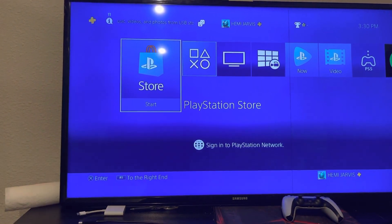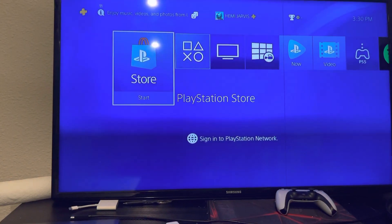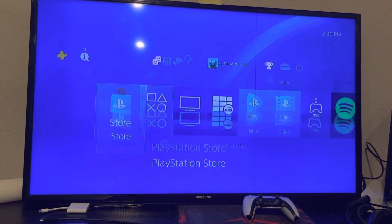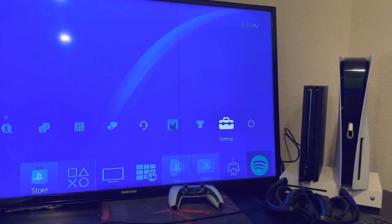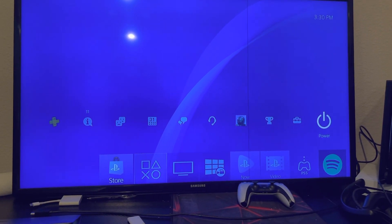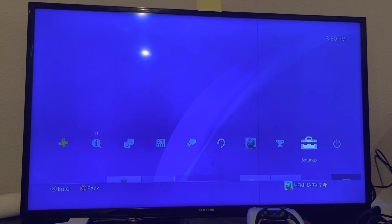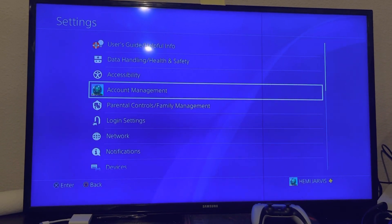So the way you're going to sign into PlayStation Network — go up here. This is the home screen when you've got your PlayStation 4 on. Just hit the up button and go to Settings. Most of the stuff you're going to want to do is in the Settings tab, so just go to Settings.